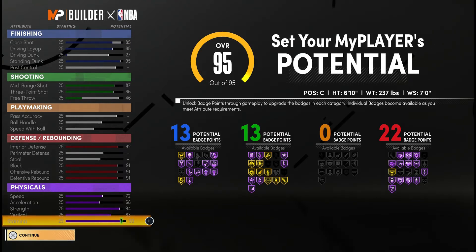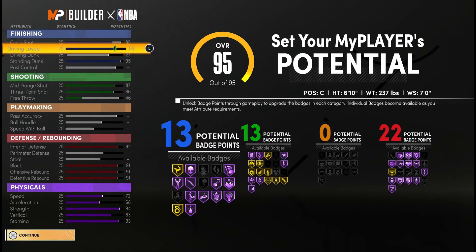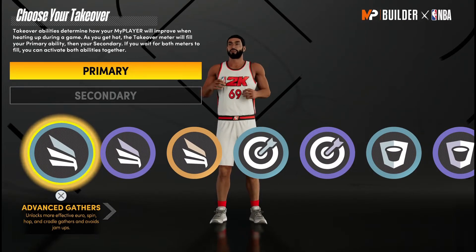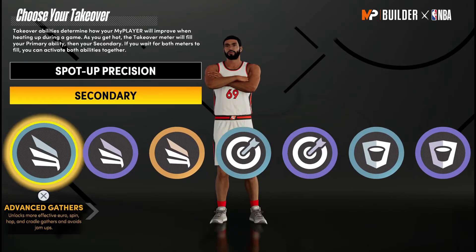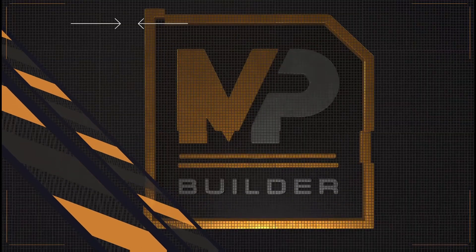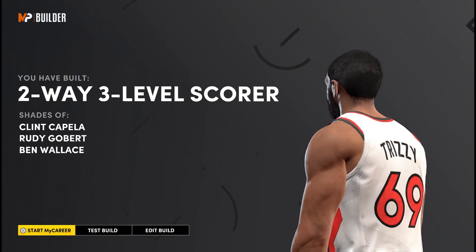This build is for guys who want to play the 4 in pro-am, maybe even the 3, or center at park. This build is only at this height because you're getting more badges — more bang for your buck. If you lower your attributes you lose a badge. This is a very common build in 2K right now — a 2-way 3-level scorer. A lot of guys are using 2-way scoring machines as power forwards and centers, just at a lower height so they get more badges and better attributes. For takeovers, I personally went with shot precision and easy blow-bys.